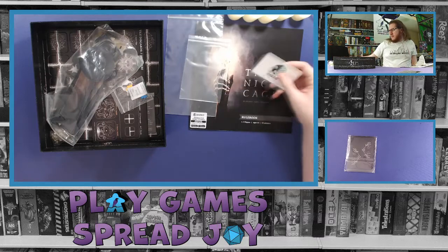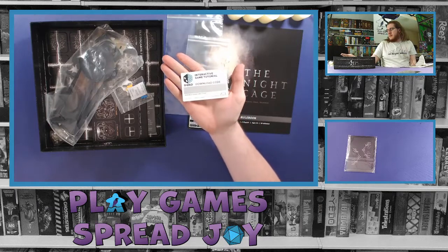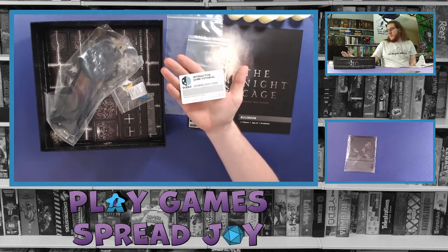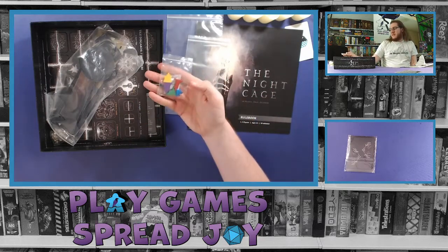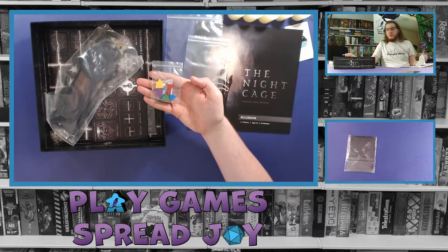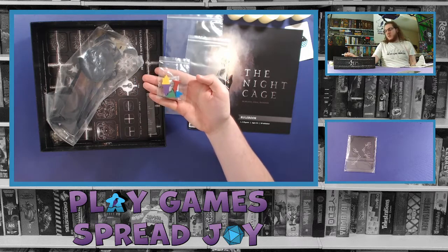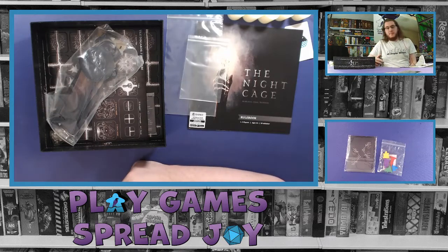On top of the rulebook it looks like it has a little scratch-off thing to get that Diced code. Then we've got our player pieces which kind of look like different heights of candles — they've done different heights and different colors. So for anyone with potential colorblind issues, you can tell by the different shape of the player piece. Those are all wooden components.